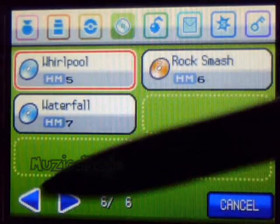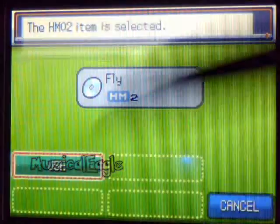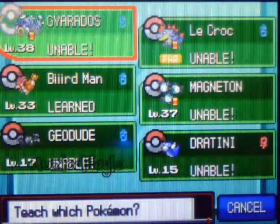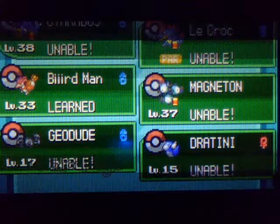We're going to hit Fly. Use. As you guys can see, no one can learn this move besides Birdman, my Pidgeotto. So that's unfortunate. Just to remind you guys, this is without the cheat. So we're just going to cancel out and turn this thing off.